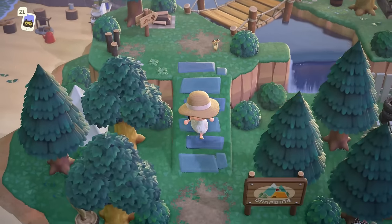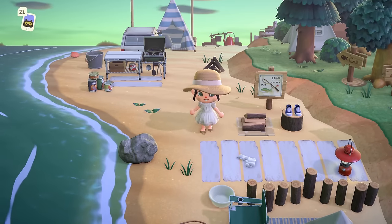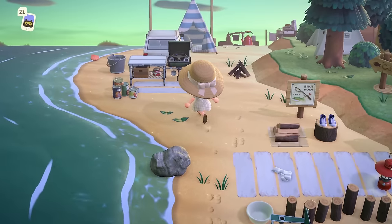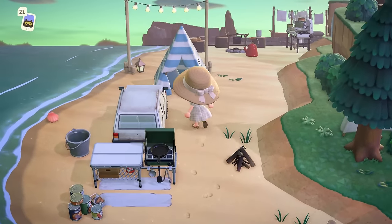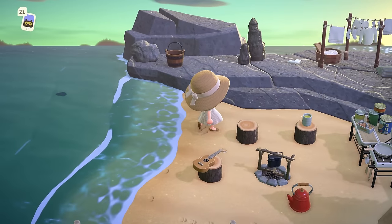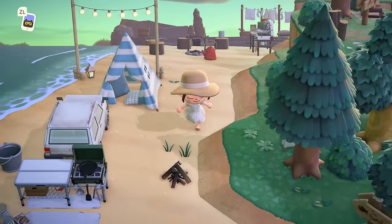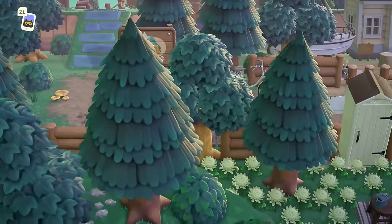The beach by the campsite is perfect for campers — there's a little place to fish, a smaller campsite out here, another grill for cooking, and a place to park. You can have a little campfire with some friends, and then there's a place to do some laundry. I really like how creative Lis is with all these little areas on the island.